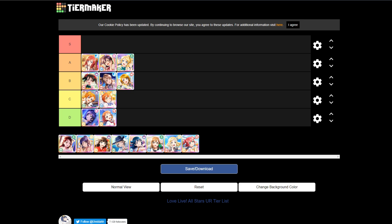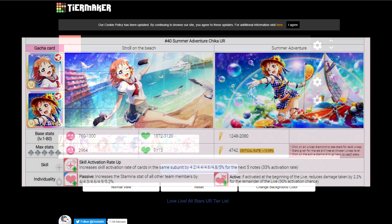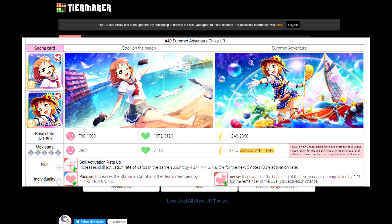Moving on to Aqua, we have Chika, and unfortunately she joins Nozomi in D tier. She does have the highest stamina value out of all the cards, so she'd make a good stat stick — I'd probably put Chika above Nozomi for that reason, though competing for the top spot in D tier isn't really something to be proud about. Her ability is skill activation rate up, which is bad. Her passive personality is a stamina increase, which is actually good. Her active personality is damage reduction, which isn't good — you'd much rather have shielding or healing. Honoka is above Chika also because Honoka is guard typing instead of skill typing.